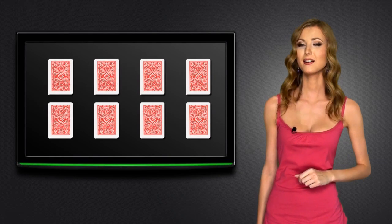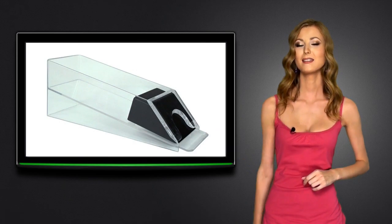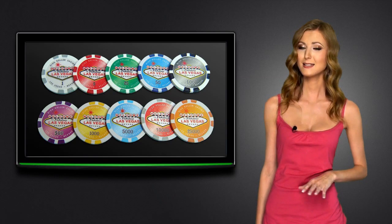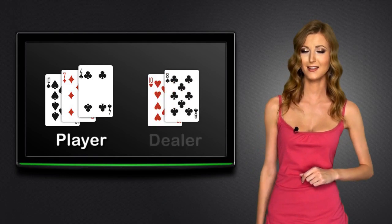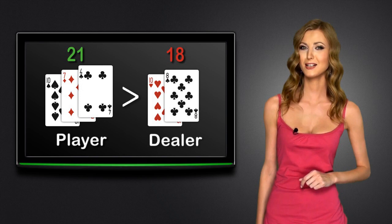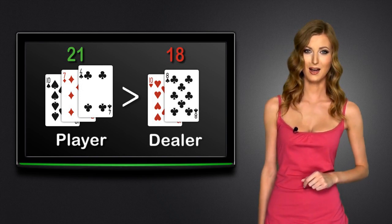The cards are contained in a special box called a shoe. The game is played with the help of casino chips of different colors depending on their value. The aim of the game is to get a hand higher than the dealer's hand without going over 21, which in blackjack terms means busting.